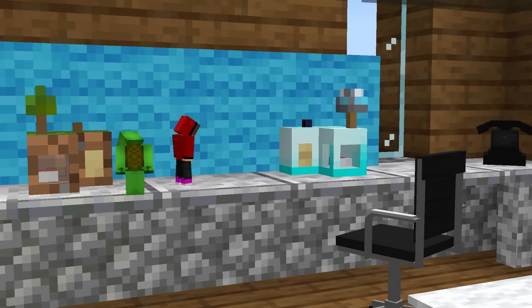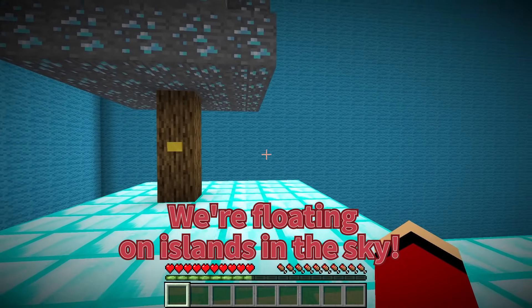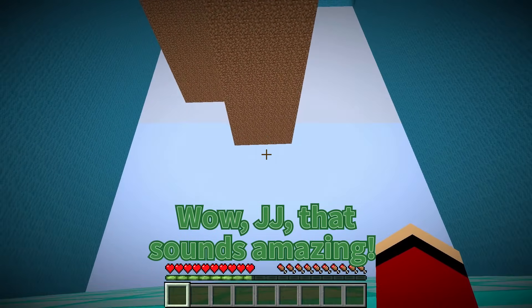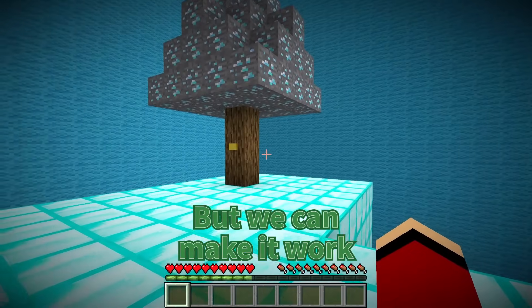We need to be careful. Mikey, can you believe this place? We're floating on islands in the sky. My island is made of diamonds. This is incredible. We need to explore. Wow, JJ, that sounds amazing. My island is just made of dirt, but we can make it work.